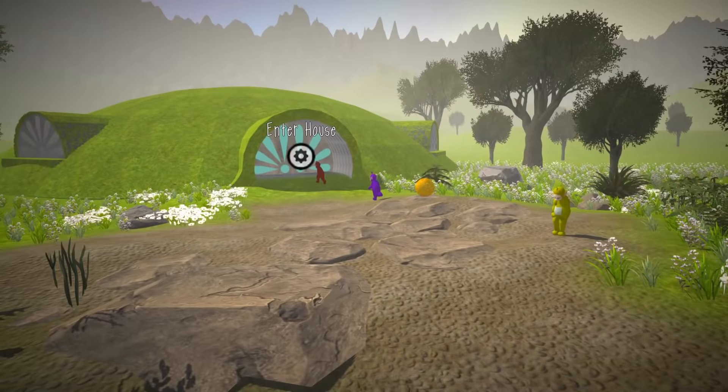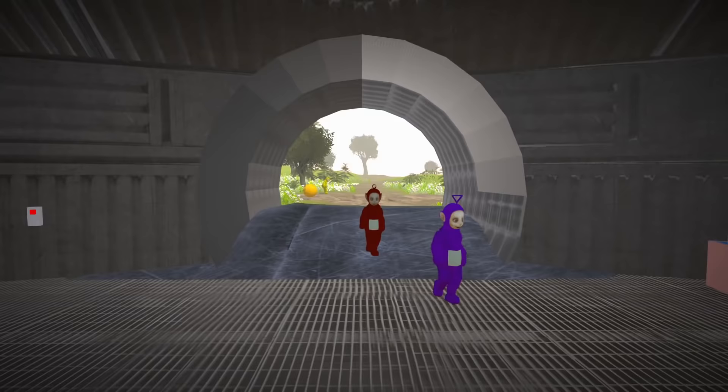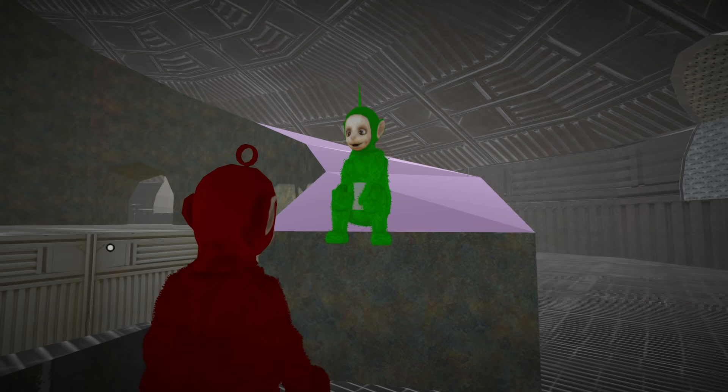Let's go ahead and go inside the house. I think you have to like hold left click. Yeah, enter house — let's go inside. As much as I'd like to explore outside, I don't think there's anything out there. Oh man, the metal dome. What's up Dipsy? It's been a long time, how you doing? Hey Dipsy. Have you found your hat yet? It's been missing for so long that I can't even remember when I lost it. You'll find it eventually, I'm sure.